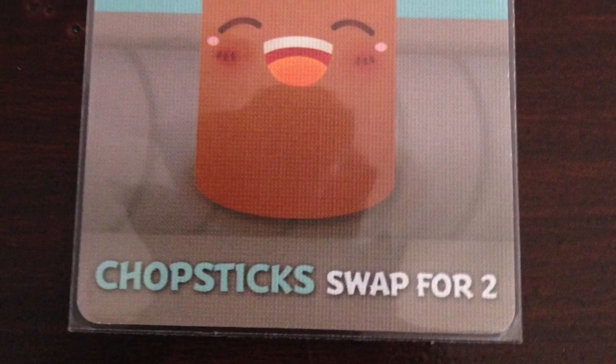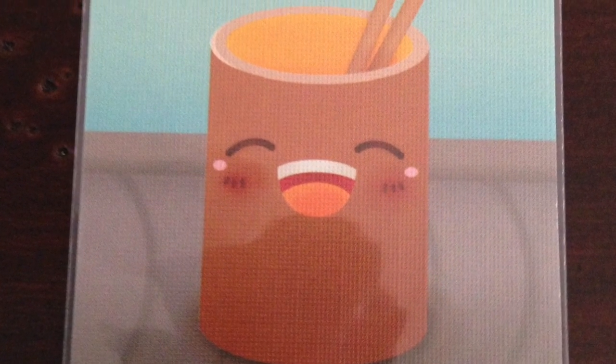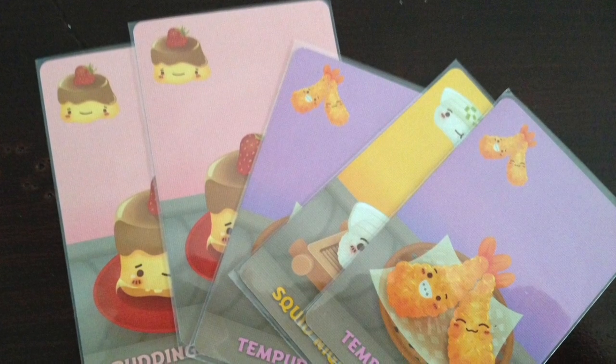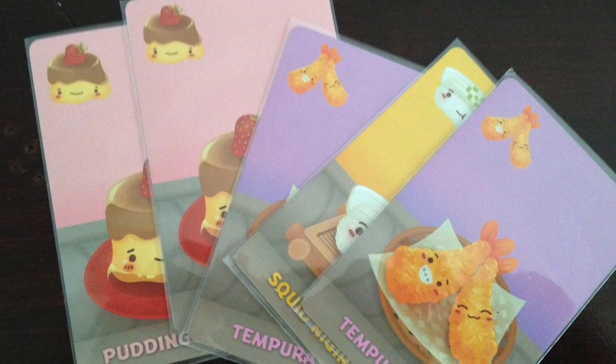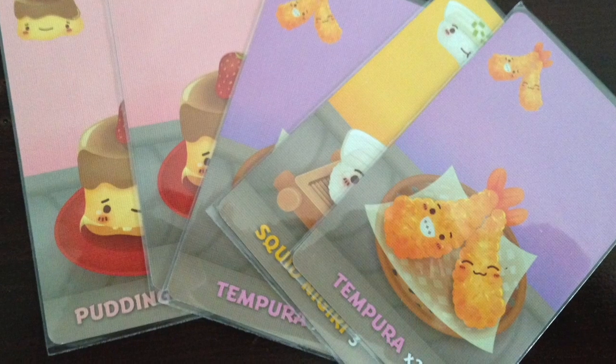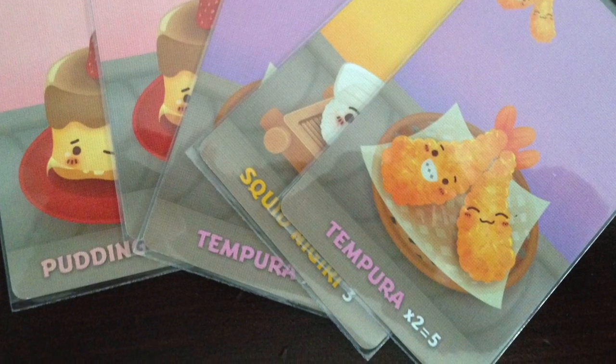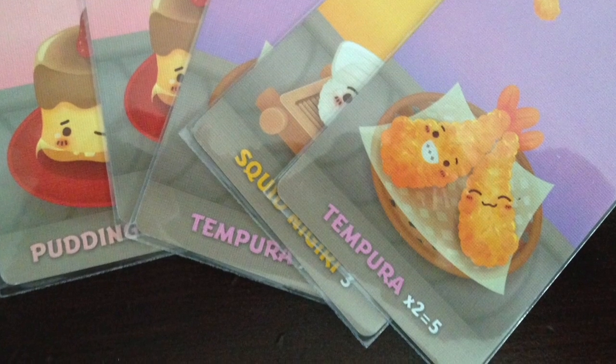Chopsticks is kind of the fun one. If you have it in your hand and you've already played it face up, then on any hand afterwards you get to choose 2 cards from that hand and swap it out for the chopsticks. But in order to do that you have to yell out Sushi Go! For example, if you had an upcoming hand you could take 2 tempura to get the full 5 points, or get 2 pudding and save it for the end of the game.